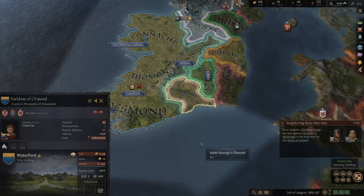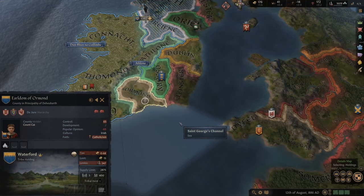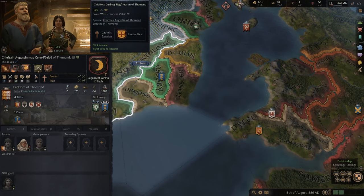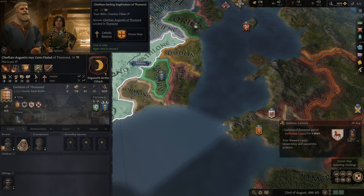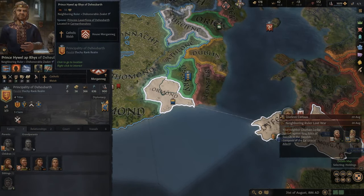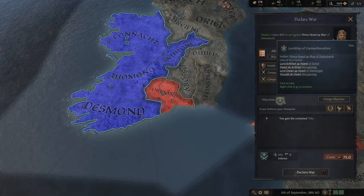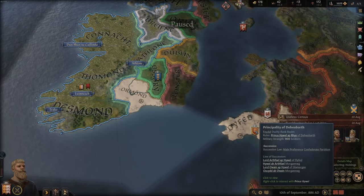The other thing we have is Ormond. Ormond is the last part of my duchy that I want to create - the Duchy of Munster - which would be our first major goal. We've also just come of age; we're 18. We have a wife - not the most beautiful one, but she's 20-22, so perfect for making babies. Ormond is held by a prince, so we might conquer the county with the goal of taking Ormond. He's inferior, so we could win this one.